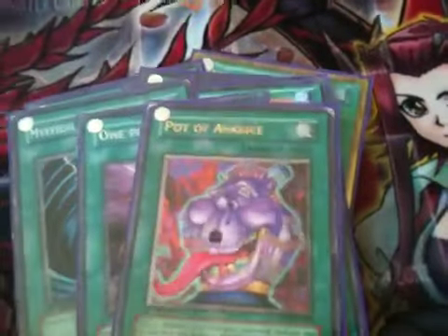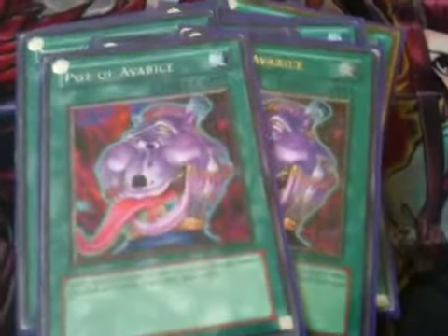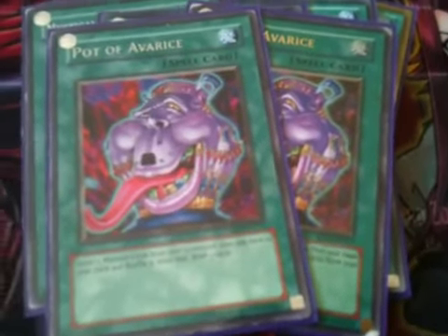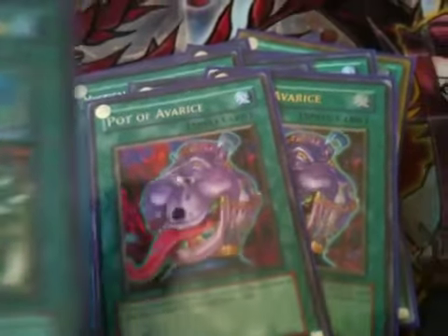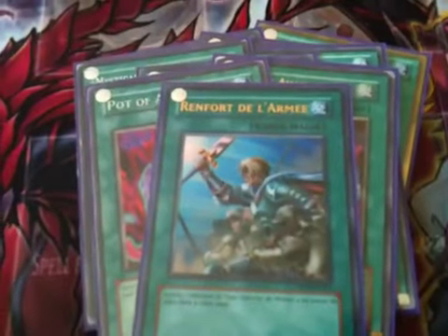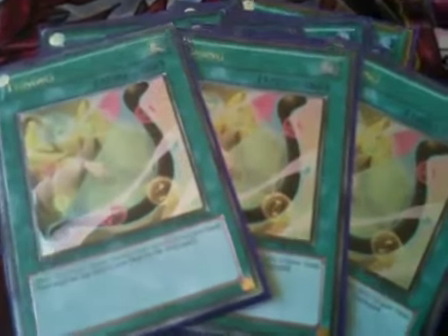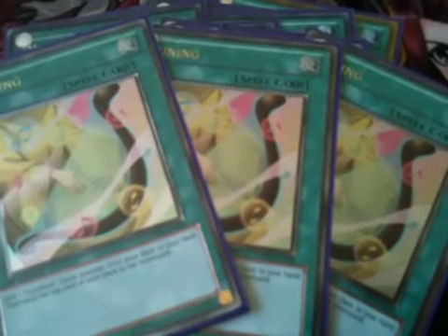Then we have two copies of Pot of Avarice, because this deck cycles itself so much, it helps stack the deck back together. One copy of Reinforcement of the Army — search any Warrior. Three copies of Tuning. It helps me search for my Junk Synchron, and if I've gone through them I can still search for my Unknown Synchron if need be. Right, that's the spells done.